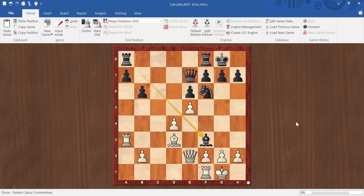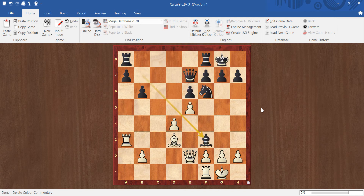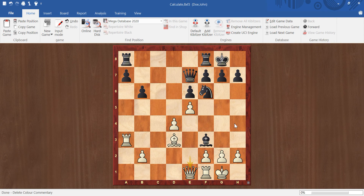A good way to approach this is to come up with candidate moves. The most obvious move is queen captures bishop. Pawn captures is possible - looks ugly but possible. Another candidate, which I'm sure you saw, is pawn captures knight - so you capture my knight, I take your knight, you attack my queen, I attack your queen. Also, simply moving the queen could be an option, something like queen e1 or queen e3.